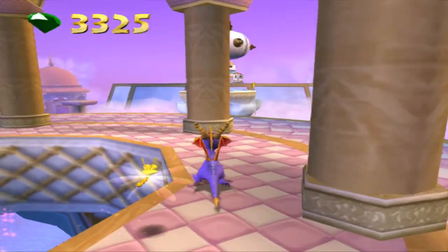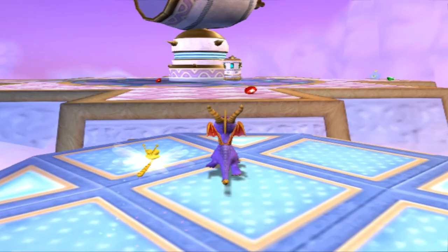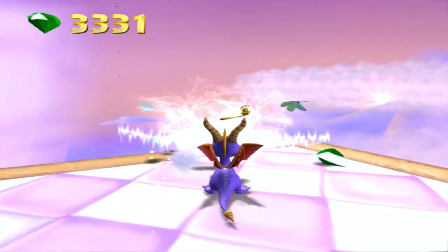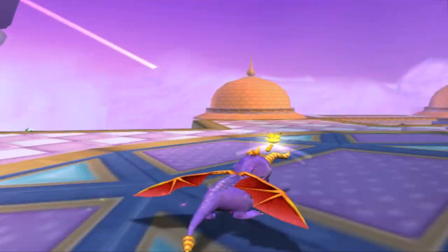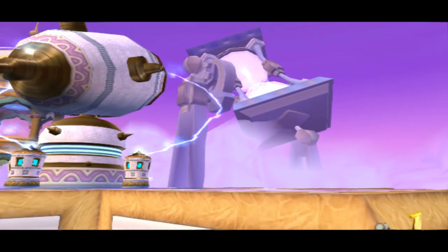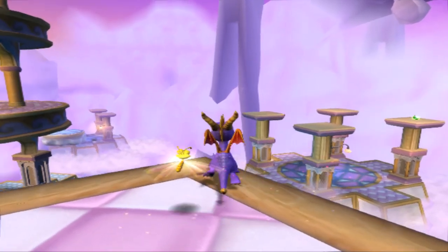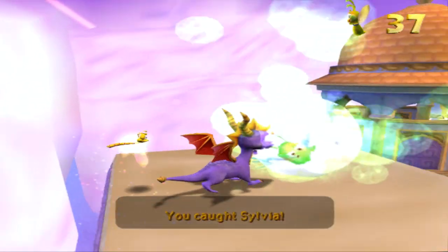I've seen a dragonfly, but I've also seen this — and this is technically to progress the story, so I kind of want to grab this first. There we go. I think we can get the dragonfly from up here. There should only be one more minigame portal, and I believe it's at the very end of the level. I think we actually hit two at once with that one electrical breath shot. We need one more of these.